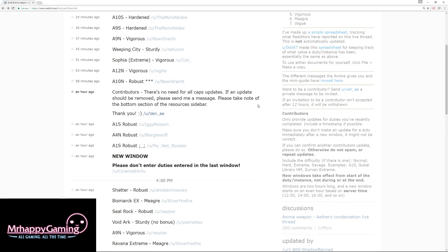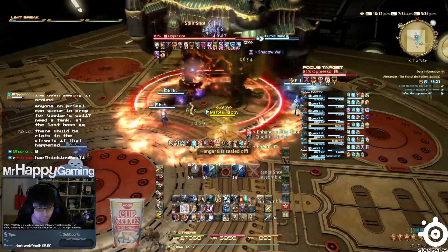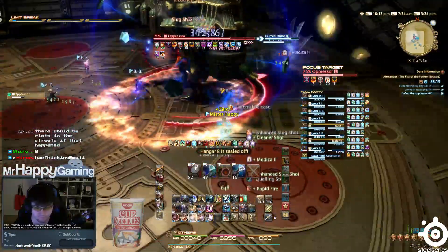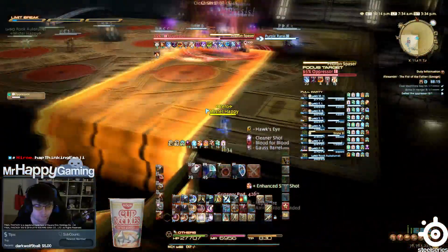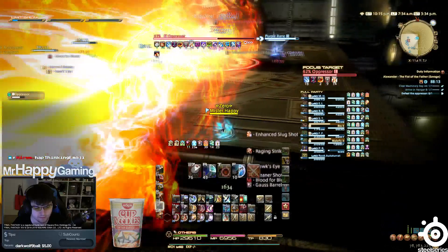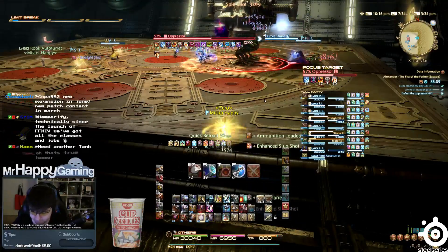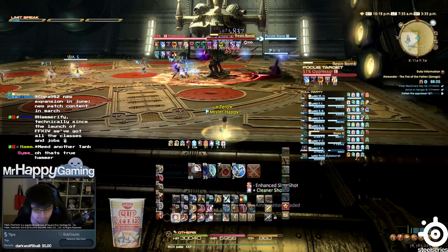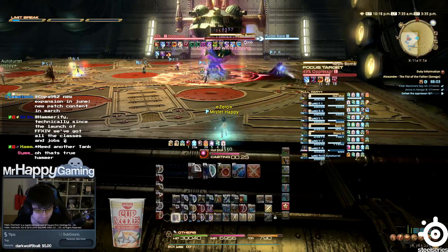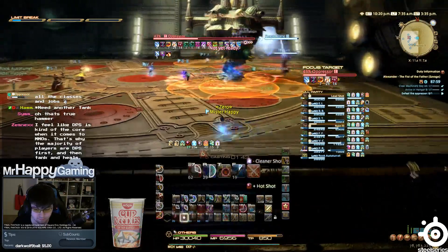So what's the best thing to farm? It seems that A1 Savage is easily the best way to farm these lights currently. At default, it rewards robust light, meaning it takes a maximum of 167 runs to complete, each of which usually only takes about 3 minutes. However, when in bonus, it's sturdy, doubling the lights and cutting the runs in half to a mere 84. You'll find yourself on average taking somewhere between 5 to 10 hours, depending on if A1 Savage is in bonus or not, and that's not including if you take time to do other content for lights.